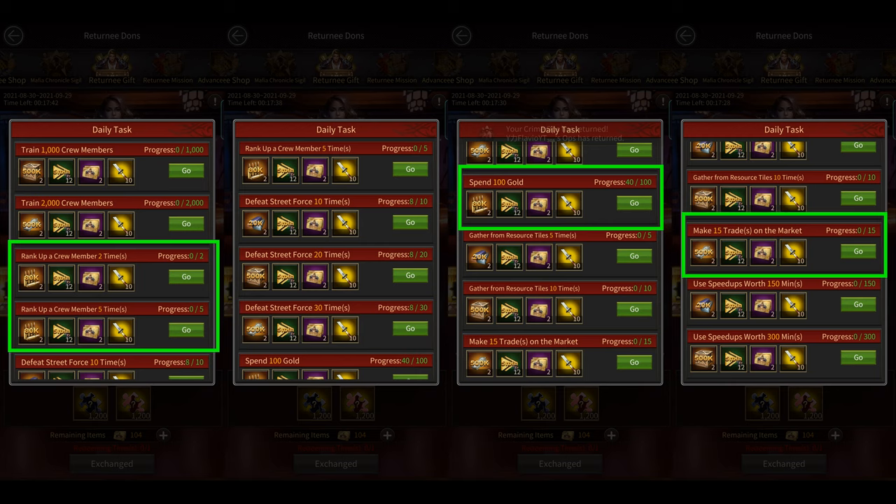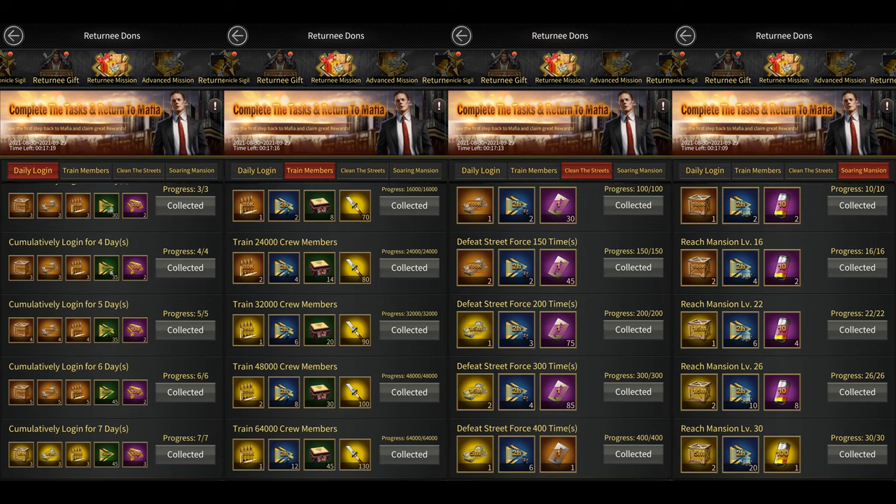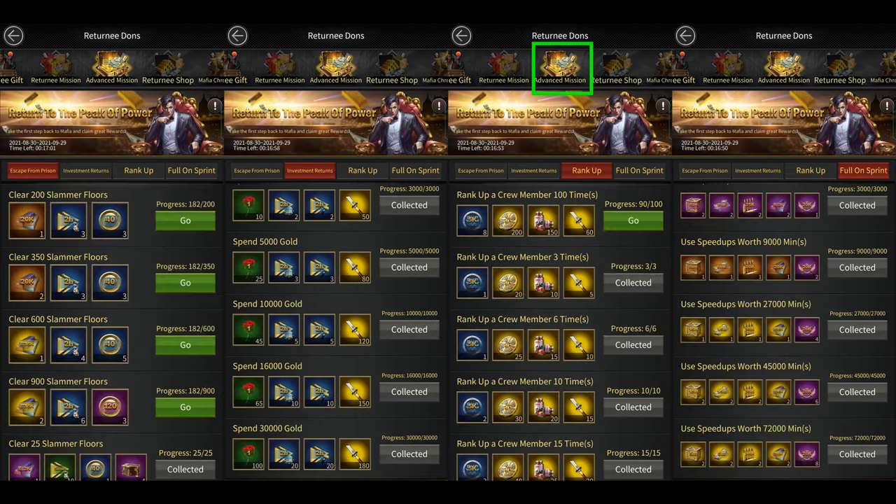Then you have the returnee mission section, which are missions that are quite easy to complete. These include missions like logging in every day, training crew members, attacking street forces, and upgrading your mansion. For training and street forces, you can use the same tips I just mentioned earlier. Then you have the advanced missions, which take slightly longer than the regular ones to complete, but they also give you much better rewards.